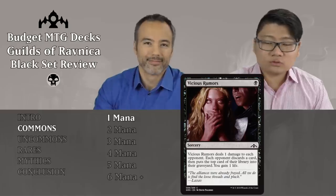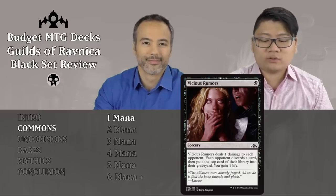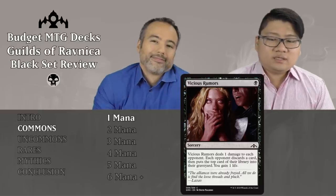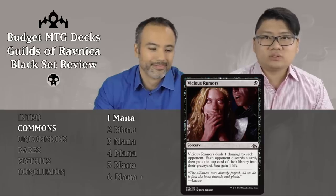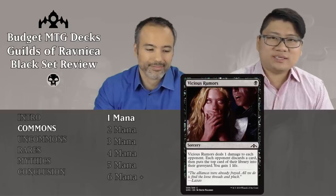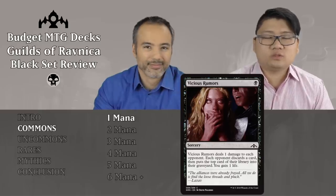Let's start black off with Vicious Rumors, a black sorcery. It deals one damage to each opponent, each opponent discards a card and puts the top card of their library into the graveyard, and you gain one life. It doesn't really do anything on the board. Discarding one card they can choose, and late game it does nothing. Milling might actually help them, and one life is not really relevant. Just put it aside.